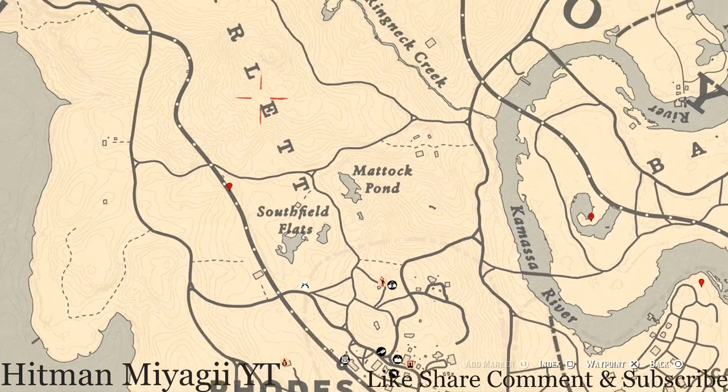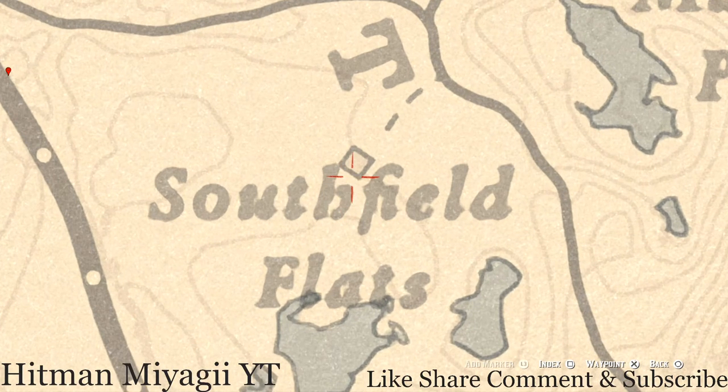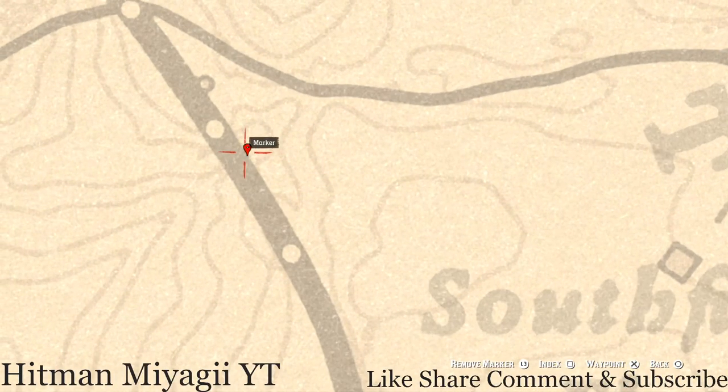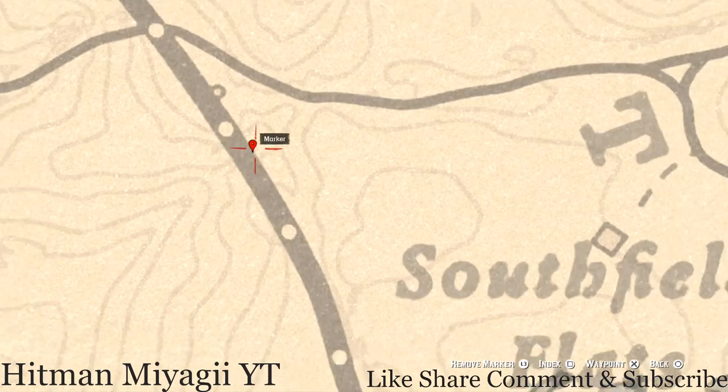I have a couple more items. There's a tarot card right behind the house above the H of Southfield — right behind this square there's a wagon, and on the back of that wagon you'll get a Six of Pentacles tarot card. Finally, the last marker: right here underneath the bridge, pull out your metal detector and you'll get a random coin. I cannot tell you what coin it is because it is randomized.